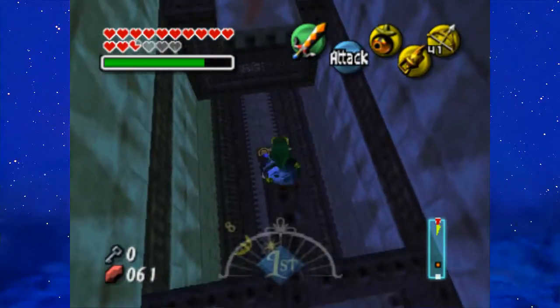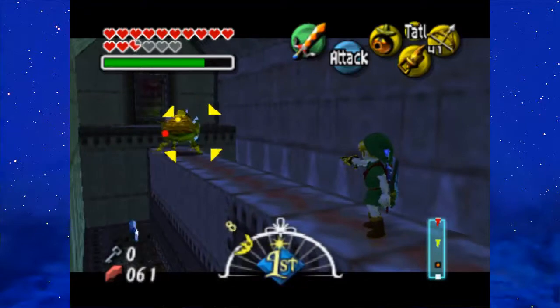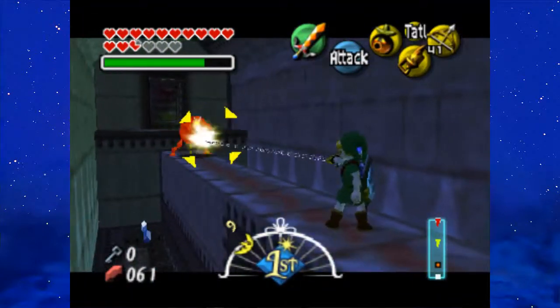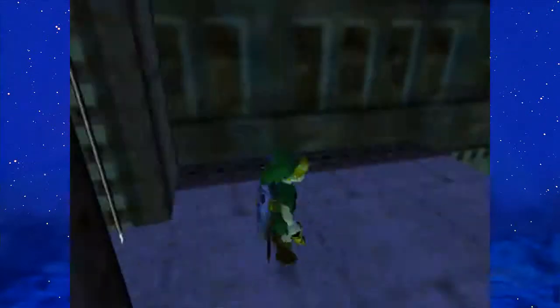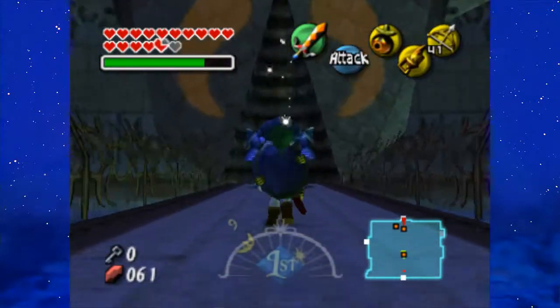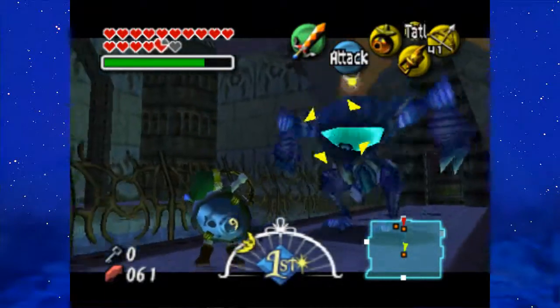Here we encounter what seems like a new enemy, but actually this enemy is not new — I believe it's called a Hit Loop. We encountered it back at Woodfall, but this time they're masked. So just use the hit shot to take care of the mask, and then just keep on hit-shotting them to defeat them. And this enemy is called an Igar. I hate them, but thankfully there's only two in this game.